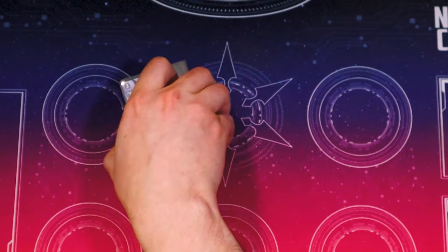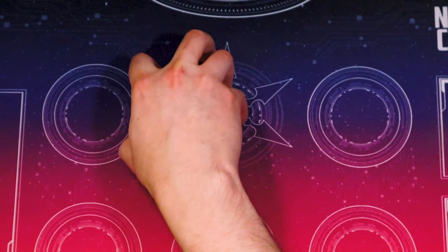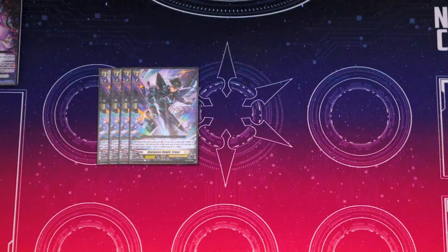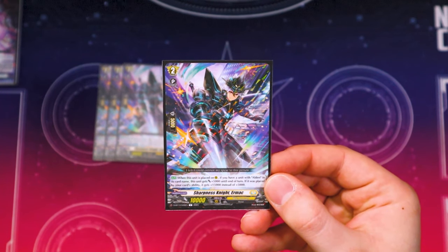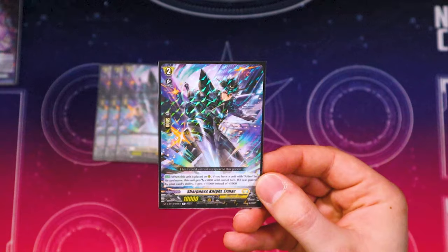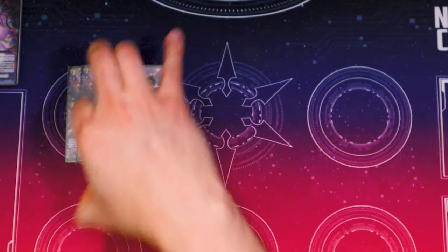We also want a really consistent number of cards with different grades so we can maintain that three-different-grades ratio for this deck. So we've got to make sure we have a balance with all of our ratios. Moving on to grade 2s — we're running four copies of a new card called Eirmac. If you have an Alden Vanguard and it's placed, it gets 5k. If it's placed by a card ability, it gets 15k instead of 5k — so if you call it with Alden's Act or Auto skill, that's 15k, which is pretty sick.